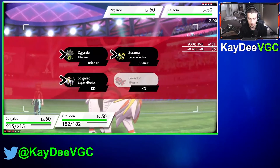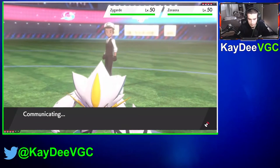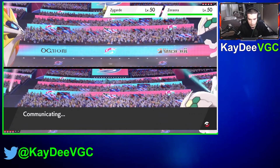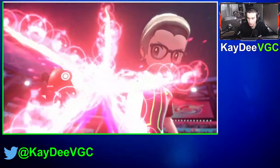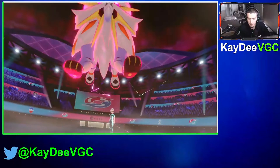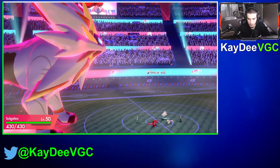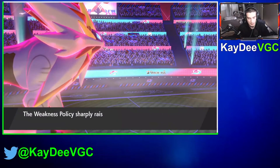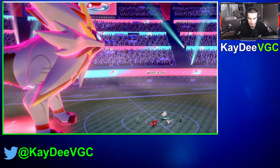Going for Max Quake and Bulldoze here. Let's see what he's going to do. What is my opponent going to do? We max him. Solgaleo, big dog. Is he dynamaxing? He's not. Well unfortunately my friend, you just lost the game baby. There go your speed drops. I'm actually going to go for Thousand Arrows — that'd be quite funny.